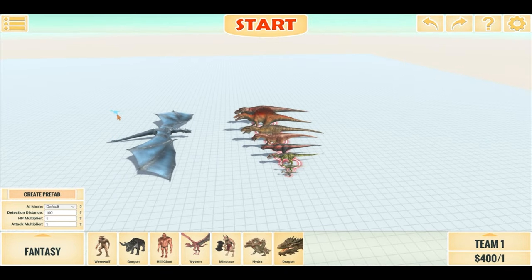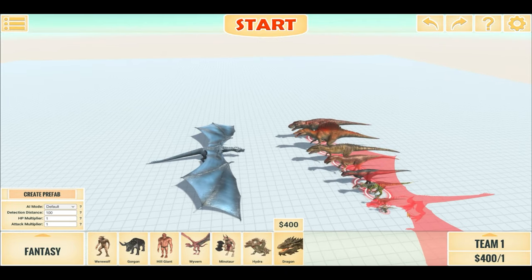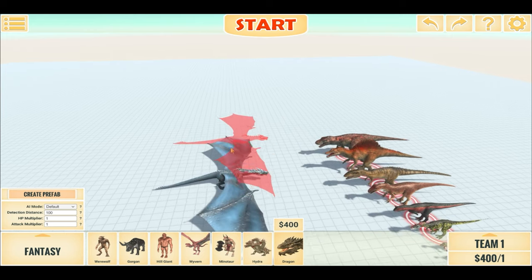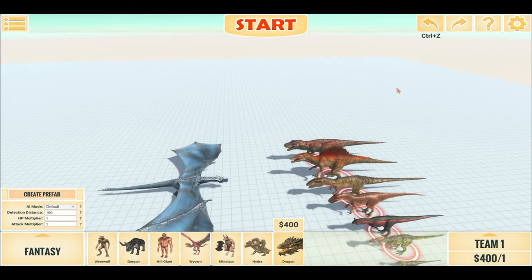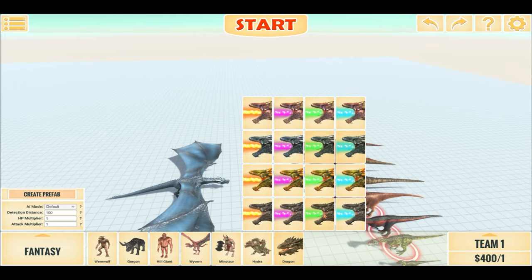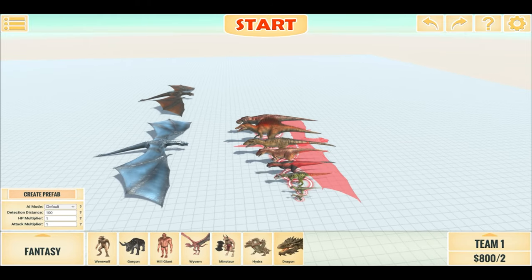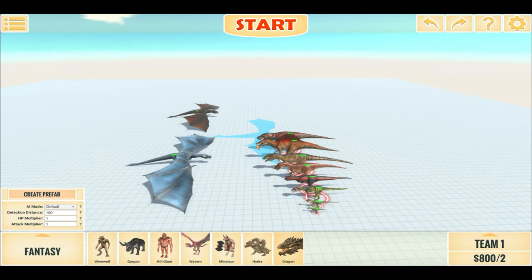Let's place down a second dragon to hopefully even out the battle just a little bit. Let's try a different color to make it more interesting. So two dragons versus one of each Carnivore Dino — let's begin.